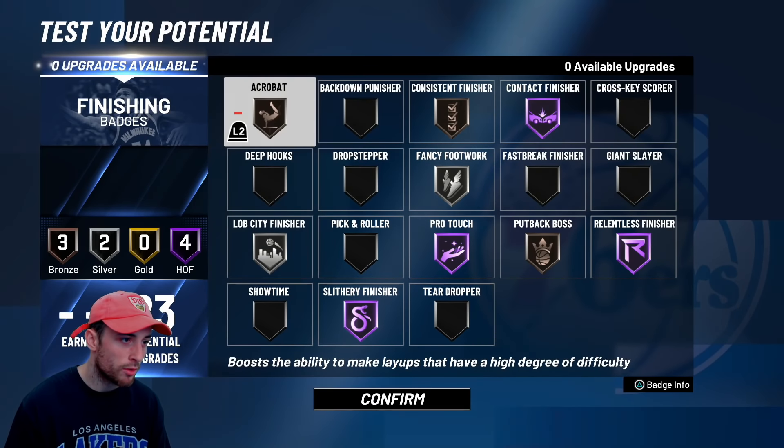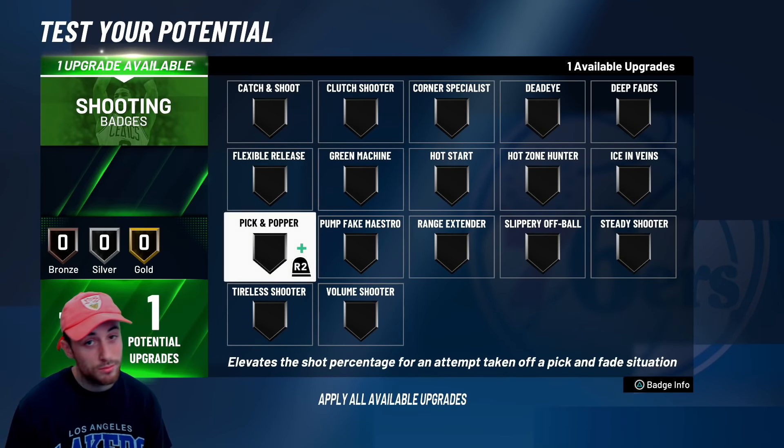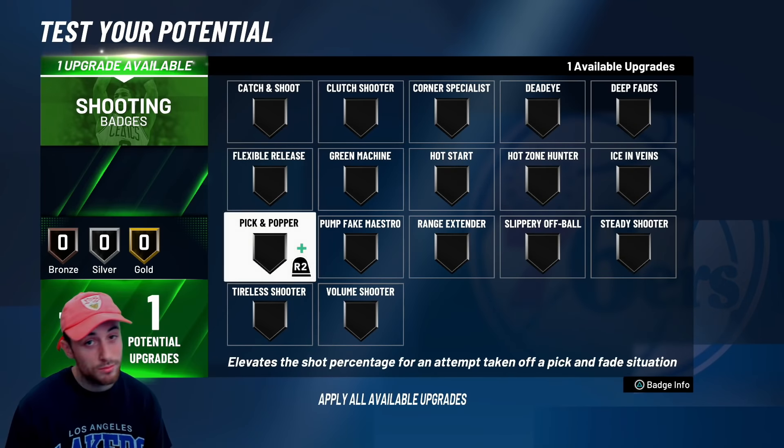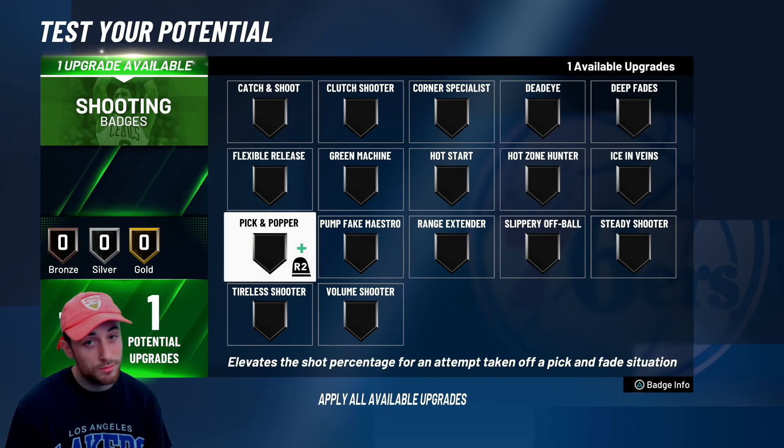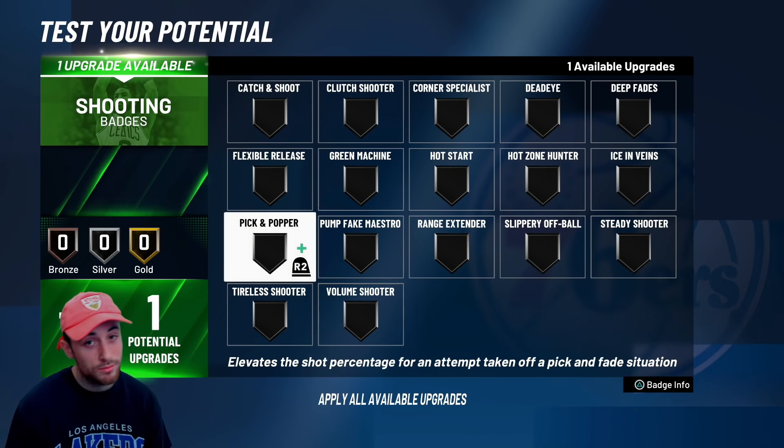Let's go. Build a glass cleaning finisher — shades of Andre Drummond, Clint Capella, and Ben Wallace. For badges: you need the big three contact, relentless, slithery. Put putback boss on bronze just for the animations. Consistent bronze, fancy footwork — you need that. Pro touch might be op this year with the new layup system. Lob city, and maybe acrobat. For shooting, range extender or hot zone hunter. Playmaking: quick first step or unpluckable ball, maybe even bail out. Defensive badges: bronze box, chase down, hall of fame rebound, hall of fame intimidator, clamps on bronze — you need that. Pogo, you need that. Rim protector, you need that.